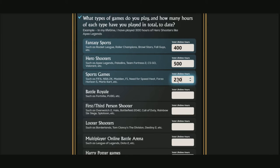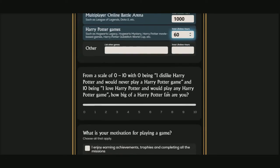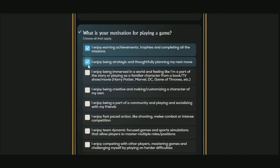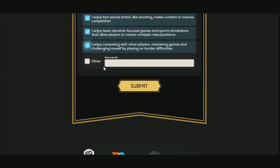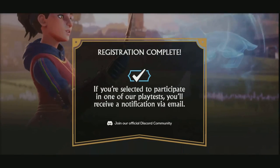They break it down and ask you a ton of questions about your gameplay history, like legit over your lifetime. I don't know exactly how to answer these — I generally just answer them in hundreds because it's over a lifetime. I really don't know how long I played these games, but when it comes to multiplayer and online games, yeah, I know it's over a thousand. So answer all of these questions to the best of your abilities. And then, on the scale of one to ten, how much do you like Harry Potter games? Make sure you hit that ten — if you hit a zero, I'm sure you're not going to get in. And after that, you're done. The registration is completed.